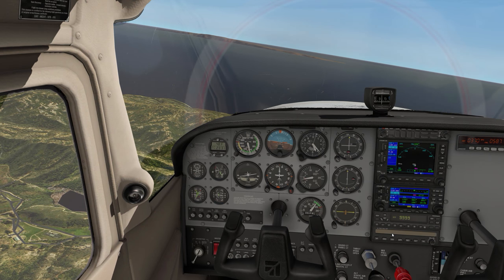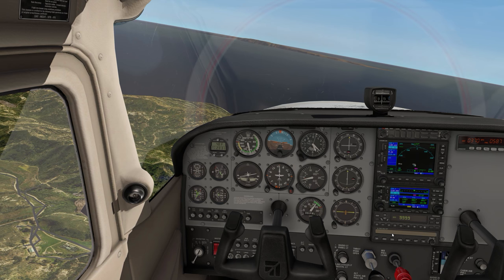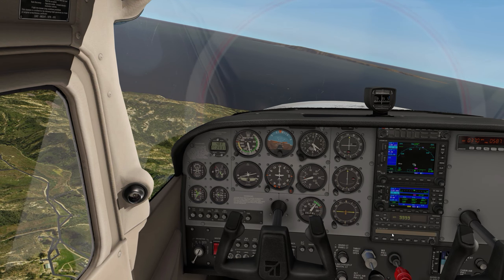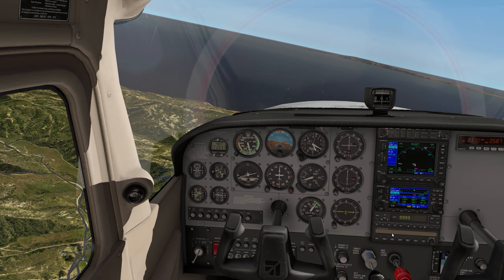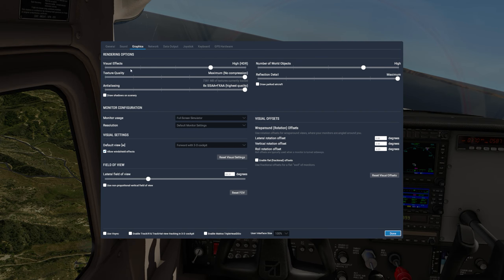One last thing before we conclude: many of you have been asking how do you get your textures to look so sharp and so good in X-Plane 11. The secret is in the texture quality setting. If you go to settings, I have texture quality set to maximum with no compression, and this makes a whole lot of difference in terms of visual quality.